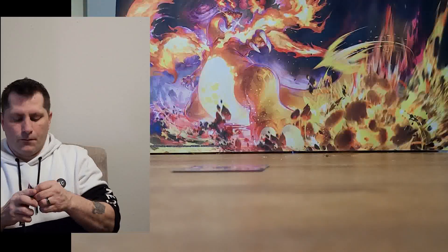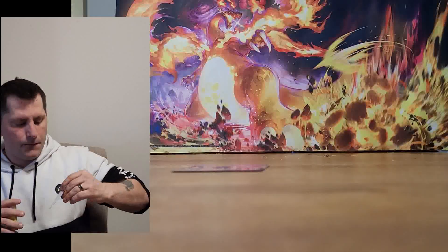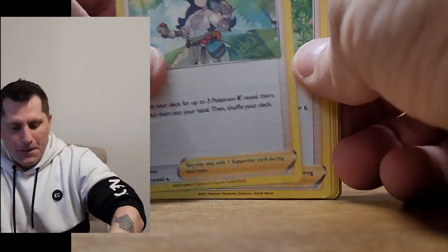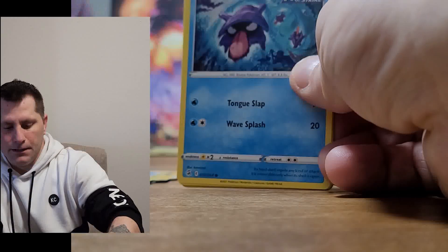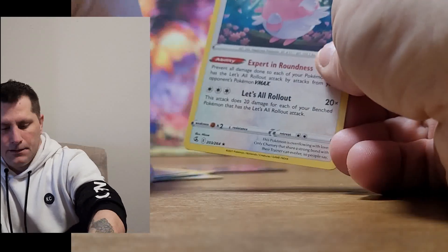The next pack is Fusion Strike. I've never really gotten anything good out of Fusion Strike. We got Schoolgirl, Luxio, Morpeko, Eevee, Shellder, Voltorb, Pansage, a Reverse Holographic Zorua, and a non-holographic Blissey as the rare.